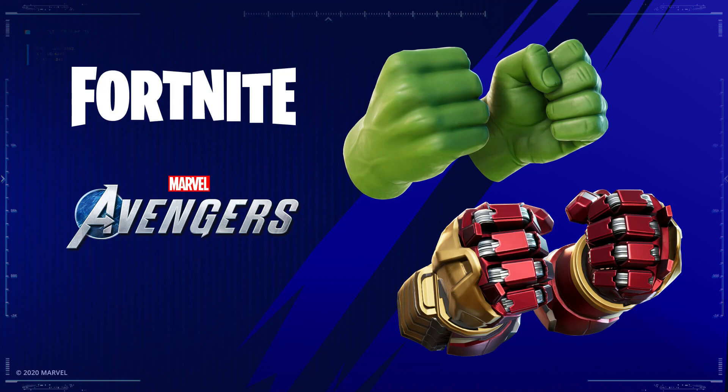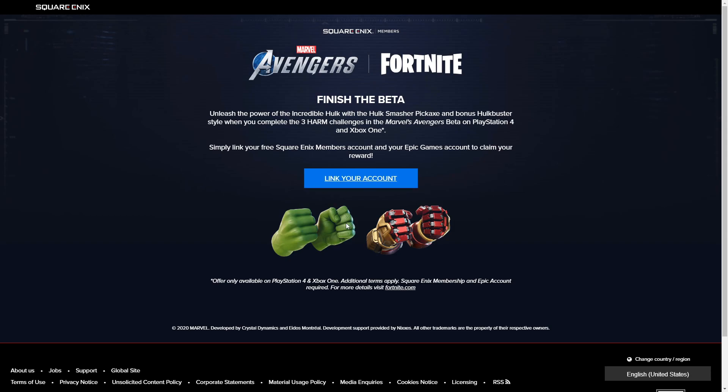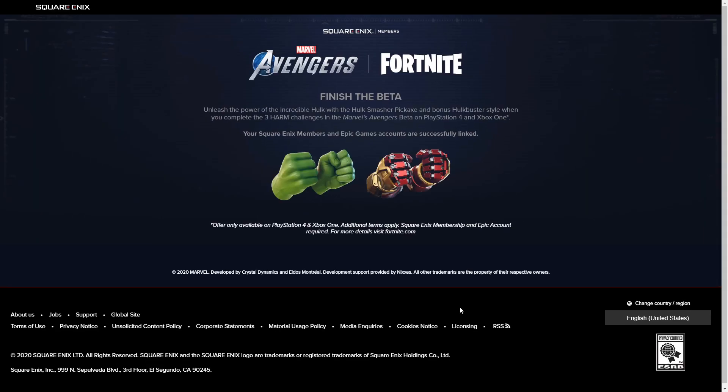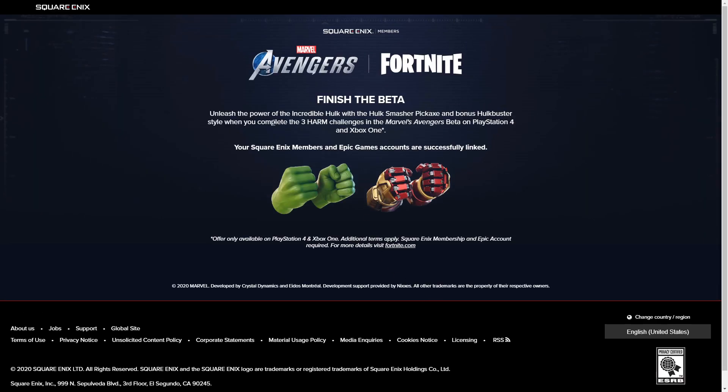On the Square Enix website, I've already made an account. You just need to click 'Join Now' if you're not a member. Once you make a Square Enix account it'll say 'Link Your Account' — click that and it'll be linked successfully. There's no rocket science to it. Just close that window and that's pretty much it.